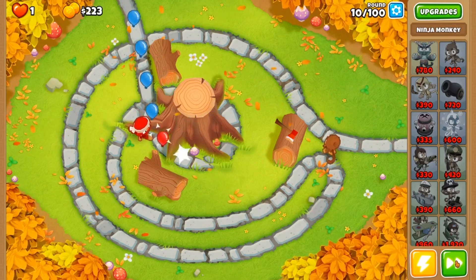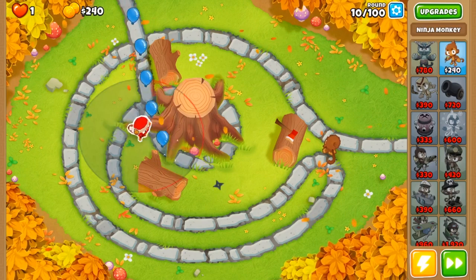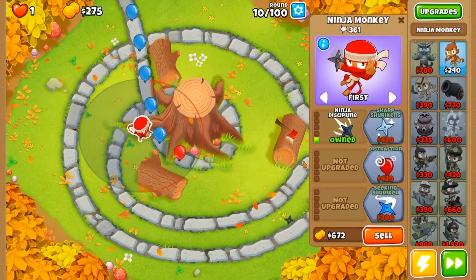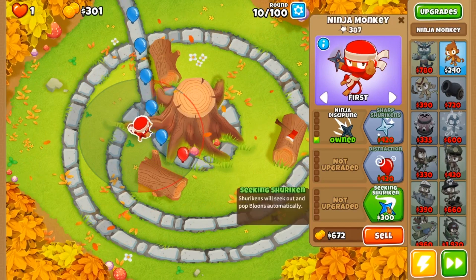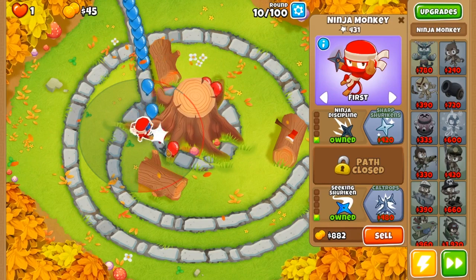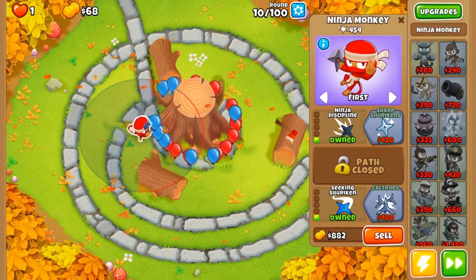Next we're going to go for seeking shurikens, because we are dealing with a curve here and we want to give our ninja monkey the most popping power we can possibly give him. We're going to go ahead with seeking shurikens because it's going to help us out a ton.